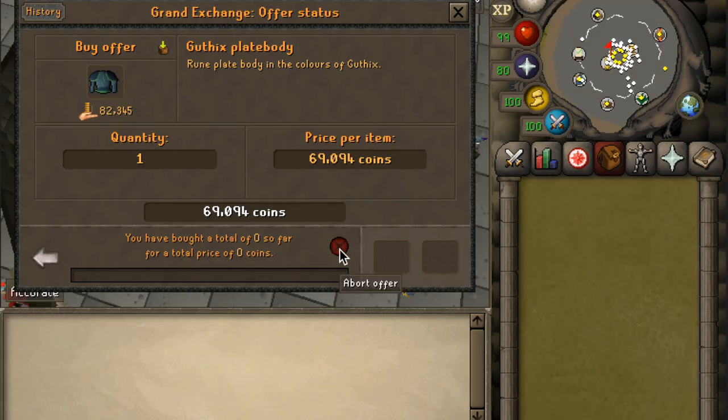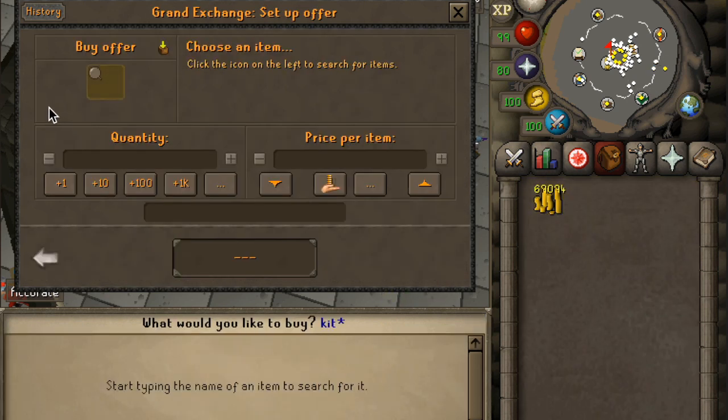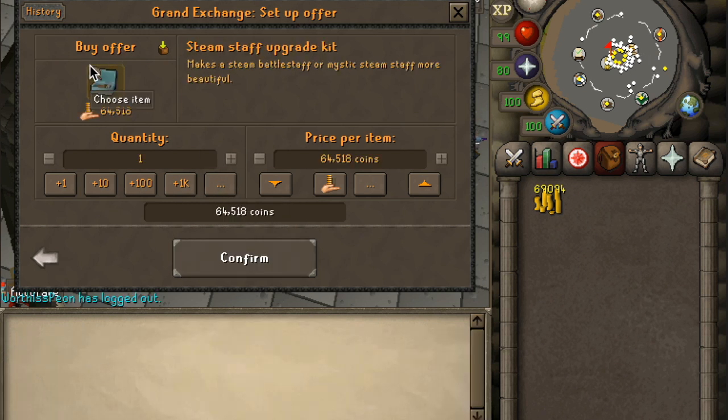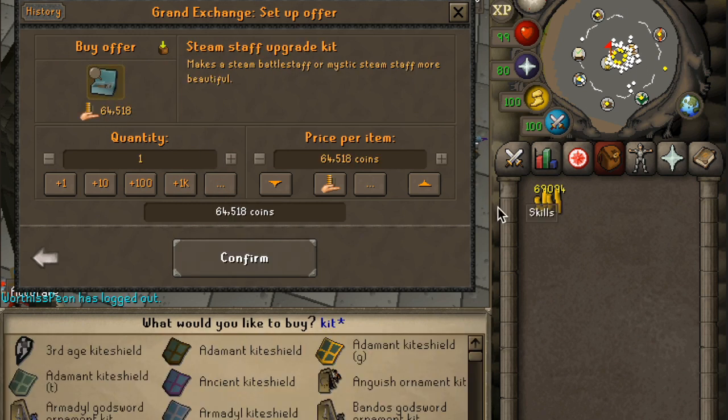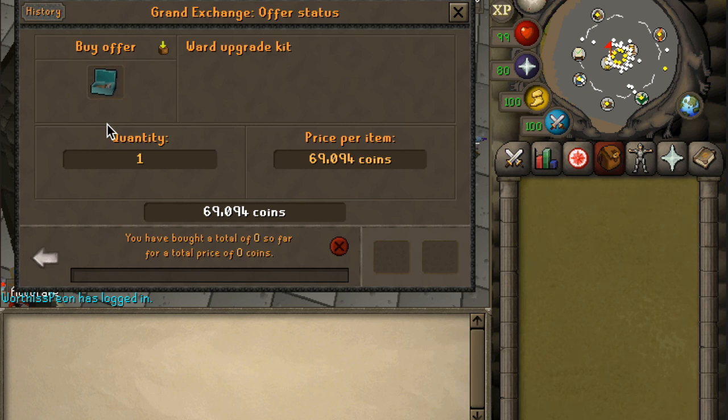It is just not my week — we are struggling with this one. I'm going to have to abort this offer as well. I always leave it in for 4 or 5 days at least. But I had the idea to buy one of these low-level ornament kits — let's go for the ward kit at 81K. Only about a 12K jump, but the small climb will eventually get us into the big items, and then we'll be cooking.